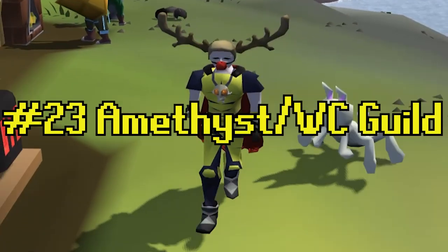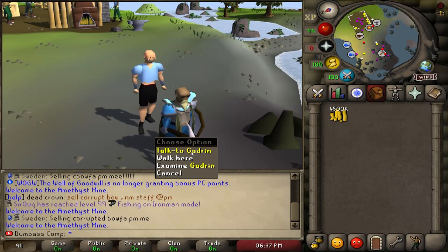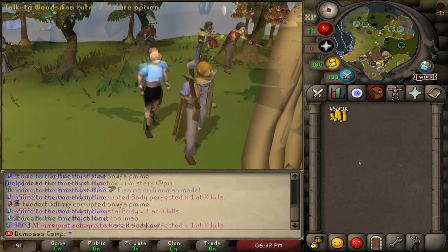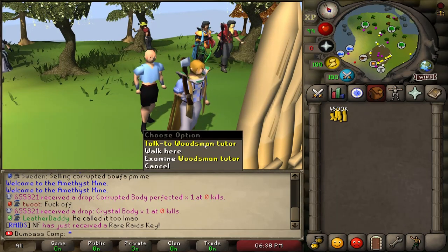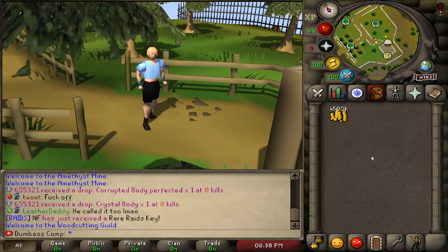Tip number twenty-three: I'm going to show you how to get to the Amethyst Mine and the Woodcutting Guild. Speak to Gadren at the Skilling Teleport, and he will beam you directly into the Amethyst Mine — easy peasy, lemon squeezy. Alternatively, if you're trying to get to the Woodcutting Guild, you will speak to the Woodsman Tutor at the Skilling Teleport, and he will also teleport you directly into the Woodcutting Guild.